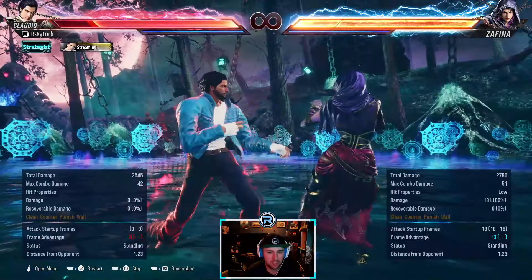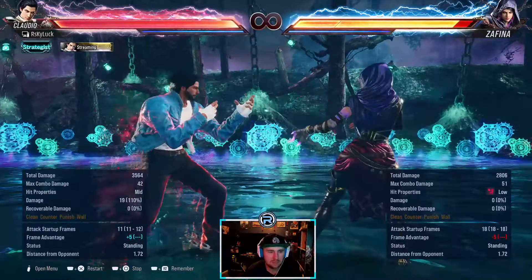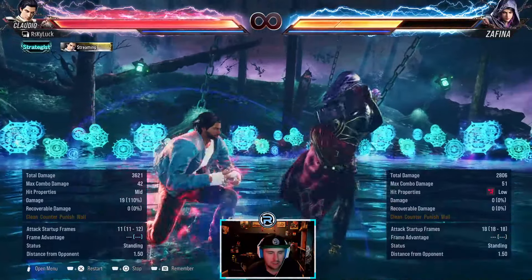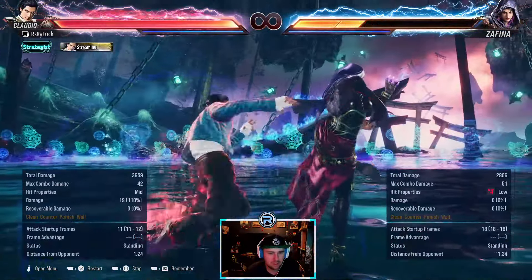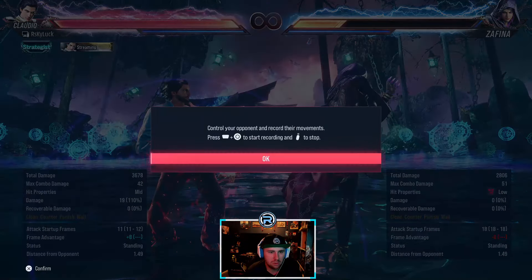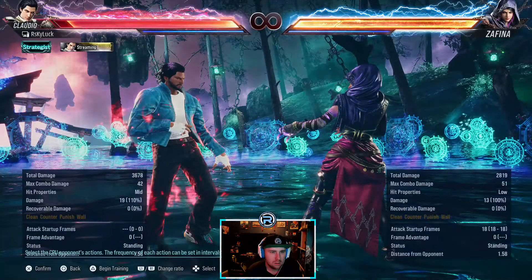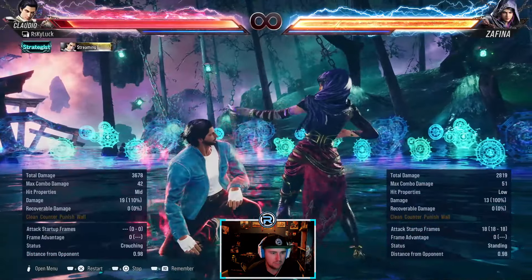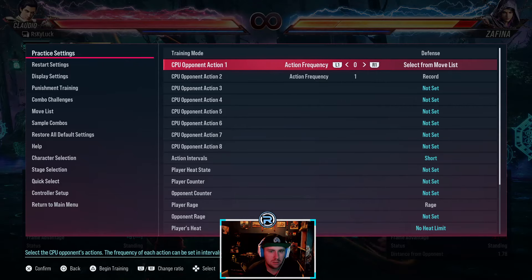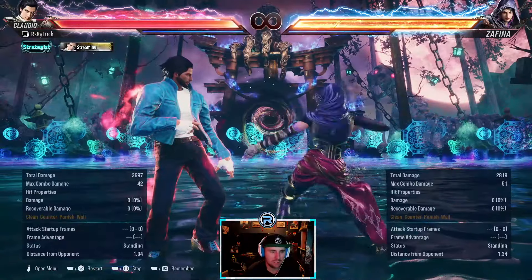Down back 3 is plus 3. It says minus 8 but I believe it's minus 11. I think you can get 11 frames. Yeah — eleven. So just 11-frame it every time. She doesn't have to go into stance — you can hold down back to cancel the stance.